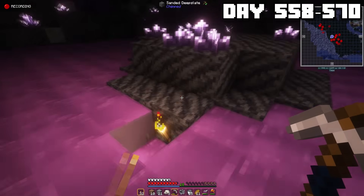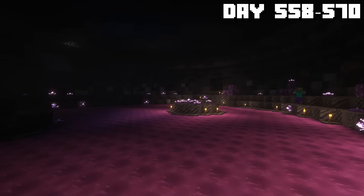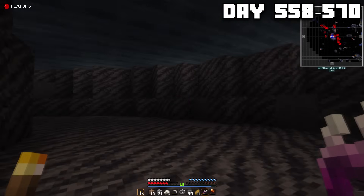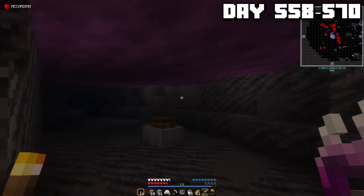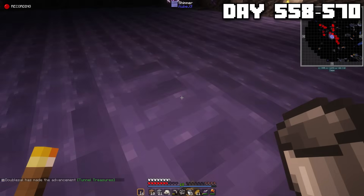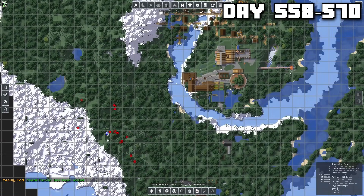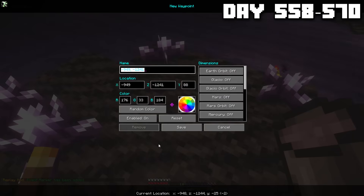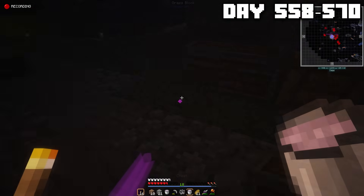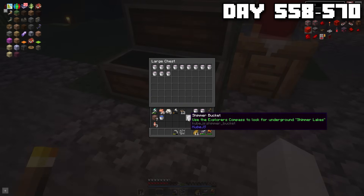I fell down into this pool of what looked like Pepto-Bismol. I don't know, it was purple. But yeah, it was quite a sight to behold. I swam around in the pool of shimmer, finding these underwater minecarts with chests in them. The loot wasn't that great, but it was interesting. Thankfully, I had a lot of buckets on me, and so I was able to scoop up all the shimmer that I needed, and the last thing I did was set a waypoint because I was probably going to need to come back here later. I'm a pretty forgetful person, so this was essential.